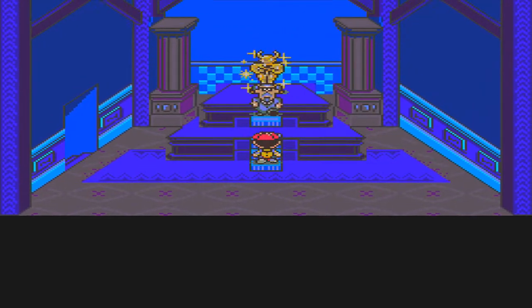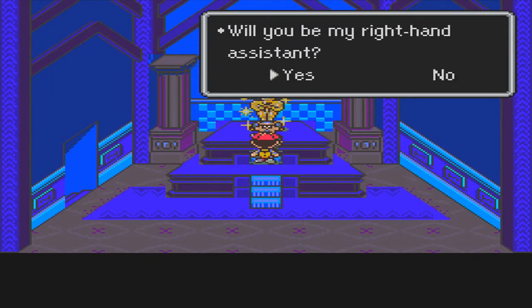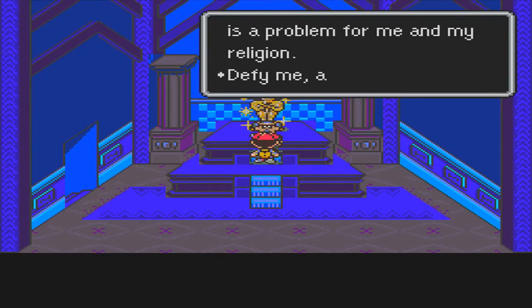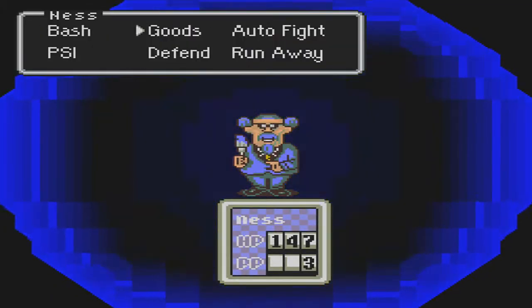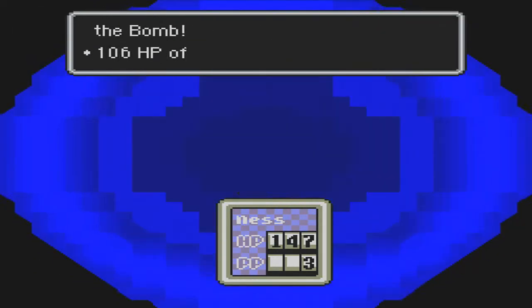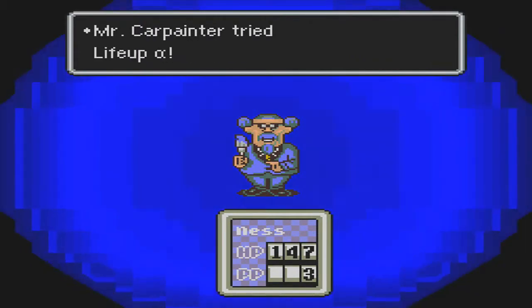This must be Carpainter. He says: 'I need your assistance to help make the world blue and change it into a happy and peaceful society. Will you be my right-hand assistant? Your existence is a problem for me and my religion — defy me and I'll end your pitiful game.' He uses lightning — I reflect it with the Franklin Badge. One six damage with the bomb — crashing boom bang! So many explosions going on. This is an explosive battle.